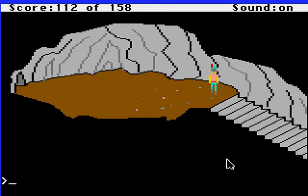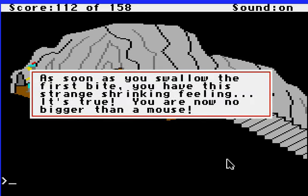Here is... where'd everybody go? All the leprechauns and the king exited this way, but there's nothing here except this small little hole which they couldn't have fit through. We also can't fit through it — we have no way to fit through this hole unless we do something to make ourselves smaller. And that thing is to eat that mushroom, which we picked up before we fell into this cave. So let's go ahead and eat the mushroom. As soon as you swallow the first bite, you have this strange shrinking feeling. You are now no bigger than a mouse.